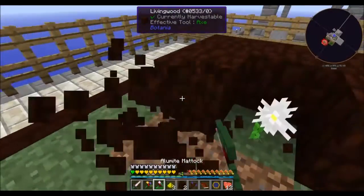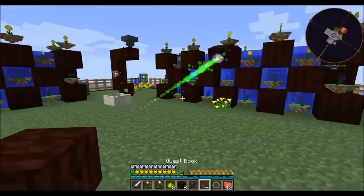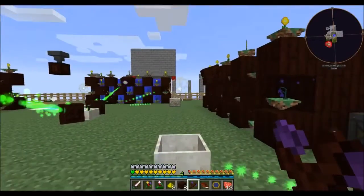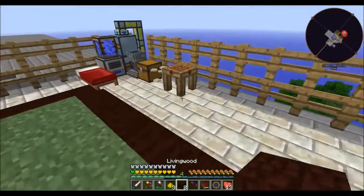Hello everyone and welcome back to Grand Skies 2. Last time we left off we were working on some mana stuff for Botania. I've currently made ourselves a little mana spreader, another mana pool, and a few more sparks over a couple of our mana pools here. So that's going all nice and dandy.